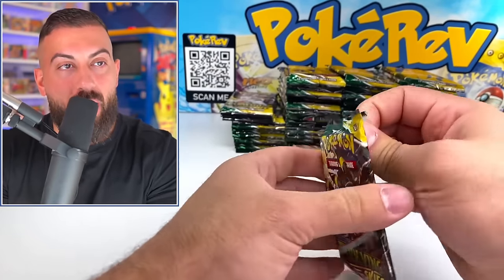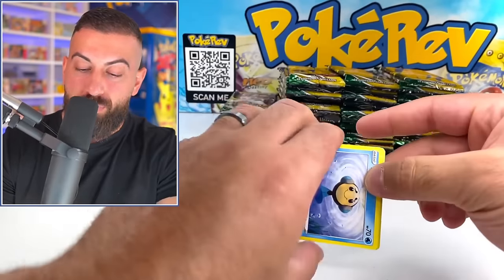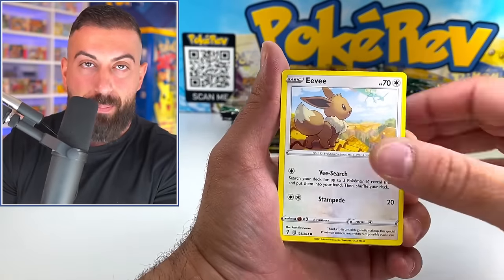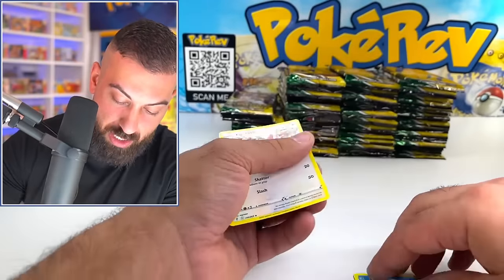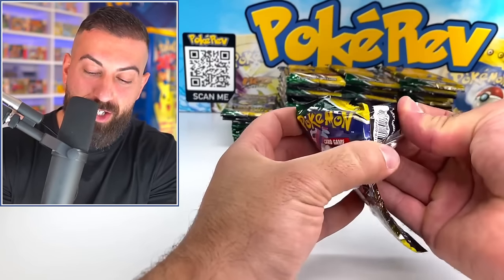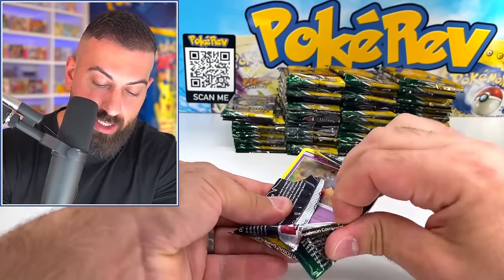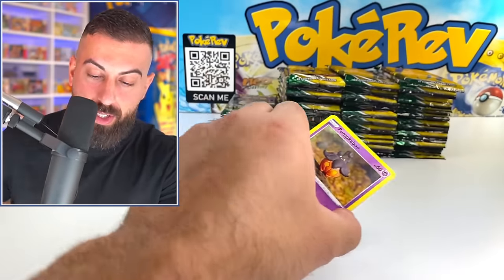It's one thing to get miscuts on some of the non-holos like commons, uncommons, regular holos, even regular V cards. But when you have packs that are literally the top of the top cards — like the alternate artworks, some of the best cards you could get — it gets even crazier. Could you imagine if we got the Rayquaza as a miscut, like the alternate artwork Rayquaza or even the Umbreon or something crazy? Come on, can we do it? Regular holo on that.